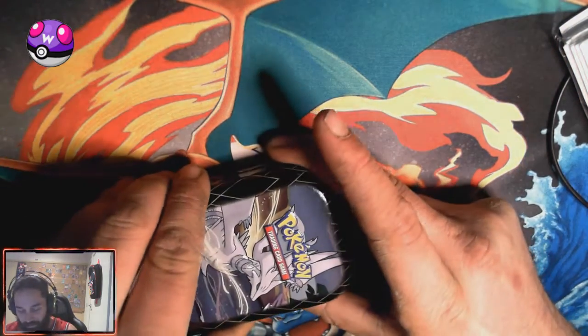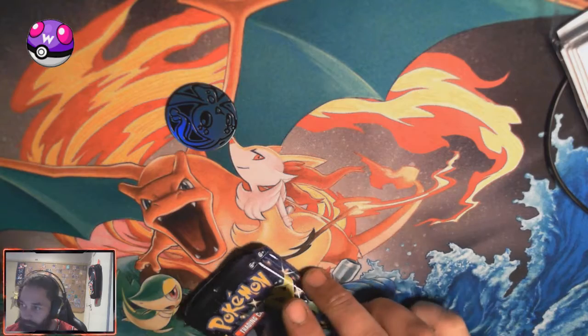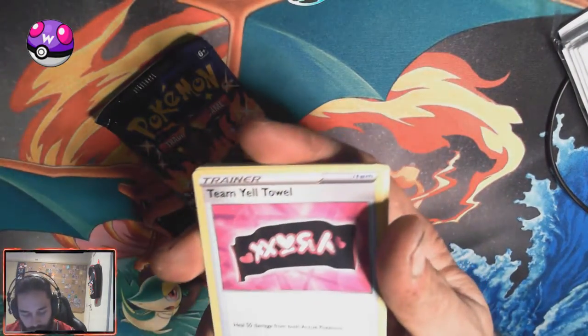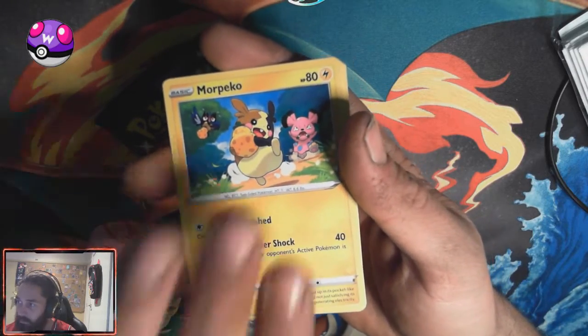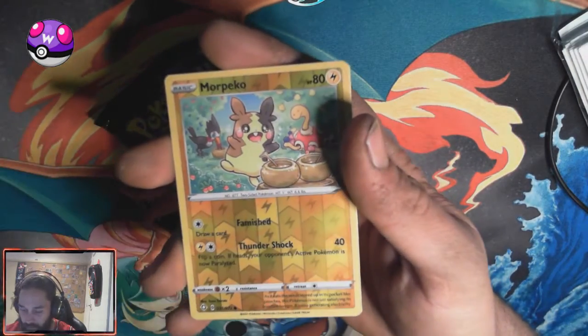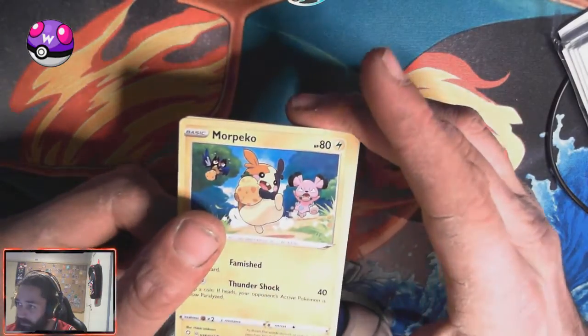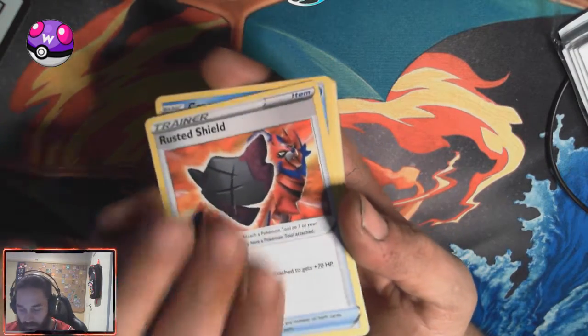Speaking of Reshiram, let's go with the Reshiram tin. A Manaphy coin — huh. Every other baby tin I've opened has been a Mewtwo. I don't think this is a good sign. Little lucky Manaphy at the top there. Let's go. Rubbish. It'll take long for a little pile to build up. More Pico, more Pico, and a Celebi. More Picos everywhere — are you serious? That's all right.